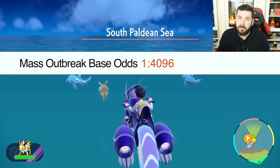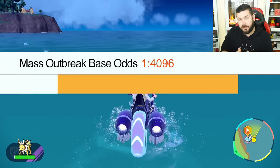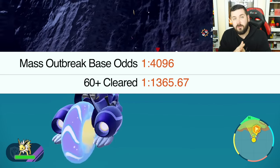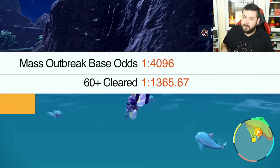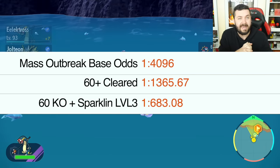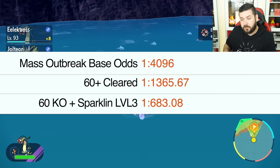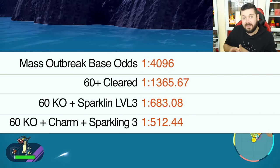Now, how many Pokémon you defeat during a mass outbreak determines how many extra shiny rolls you get. After clearing the first 30 Pokémon, you get one extra shiny roll. After clearing 60, you get two extra rolls in addition to your base roll — giving you a 1-in-1,300 chance. Combining that with Sparkling Power from sandwiches gives you six total shiny rolls, which is 1-in-683.